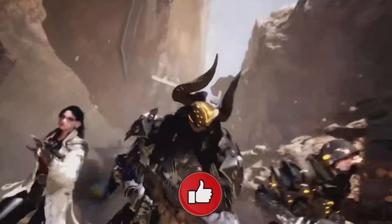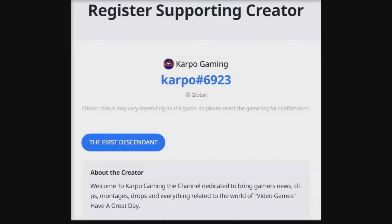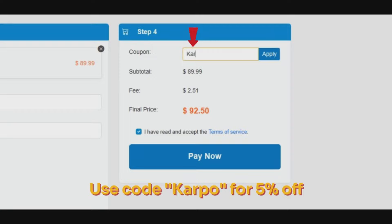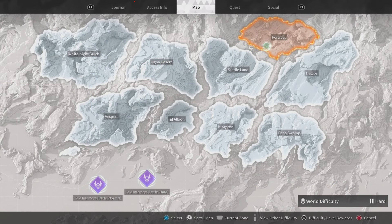Before we get started, if you're looking for some cheap First Descendant weapons, items, and more — including boosting services — you can head over to u4gm.com and use the code 'carpool' to get 5% off. Thanks to our sponsors today, let's get started.